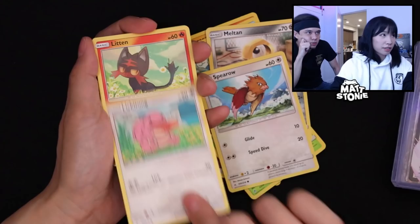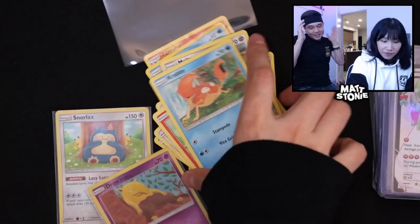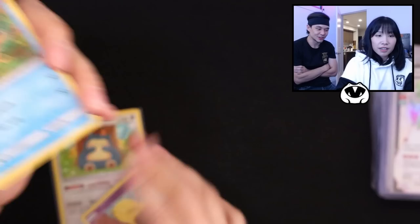Opening the Broken Bond pack: Nidoking, Litwick, Krabby, Drowzee reverse. Oh my god — that's so cute! That card was like a meme for a while — the never-appeared holo Snorlax. It never appeared for the longest time. My first one!